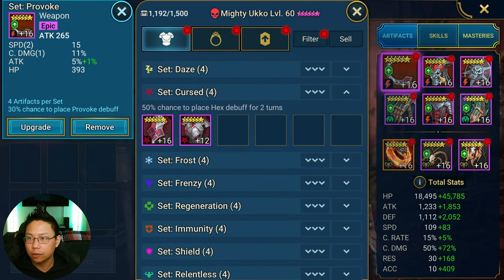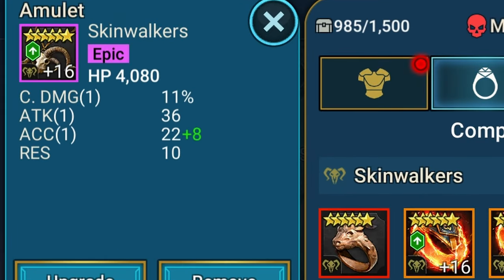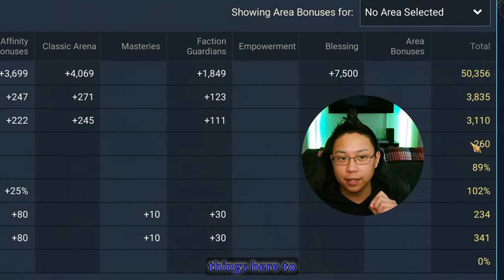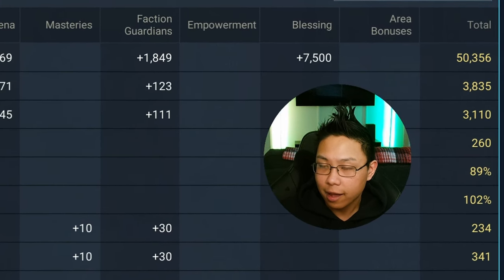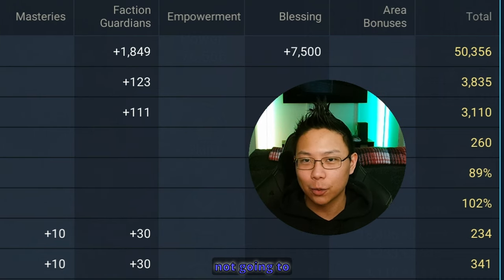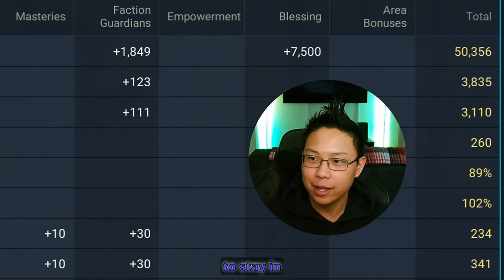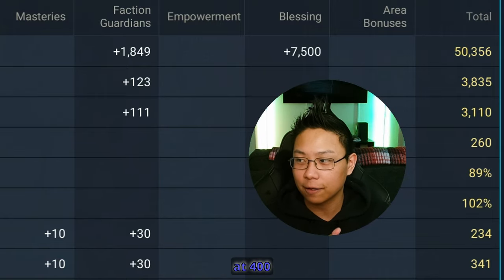This is my second Ukko — a provoke set Ukko. There's room for improvement, especially with glyphs and ascension. What I was going for here was some survivability, so I focused a bit on HP and defense as a second priority. But the most important things to prioritize are his speed and accuracy. His accuracy is actually a little low — I would prefer it higher, especially if using him in PvP. 340 accuracy is not going to cut it for Plat Arena. I'd try to get him to 400 accuracy plus; maybe drop the speed a little. For support champions, I try to go 240 speed plus.